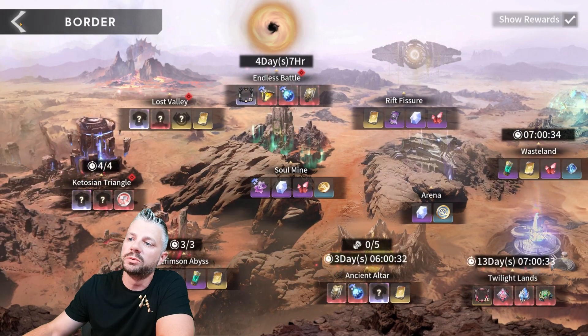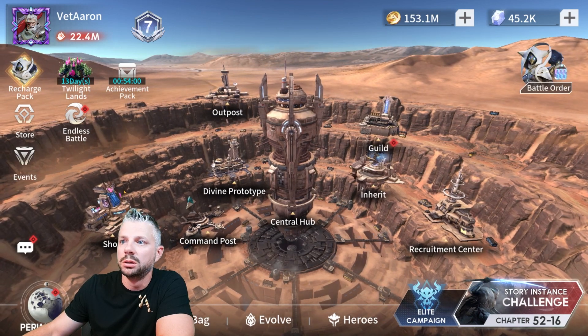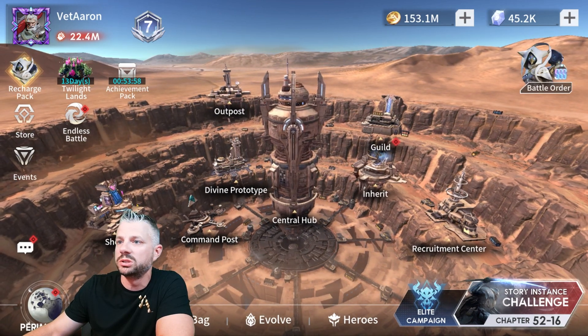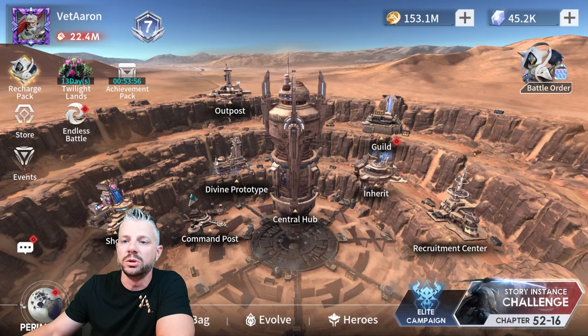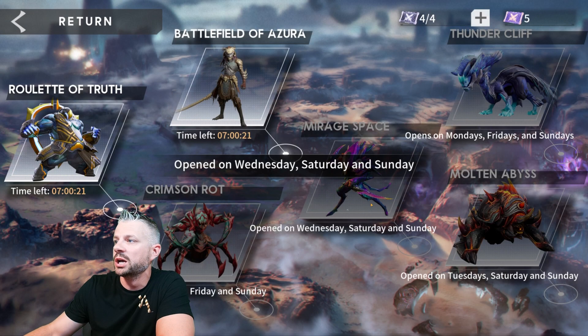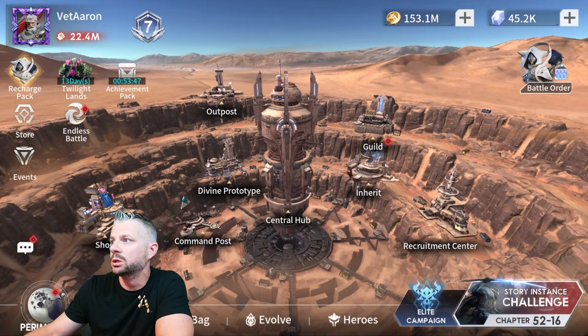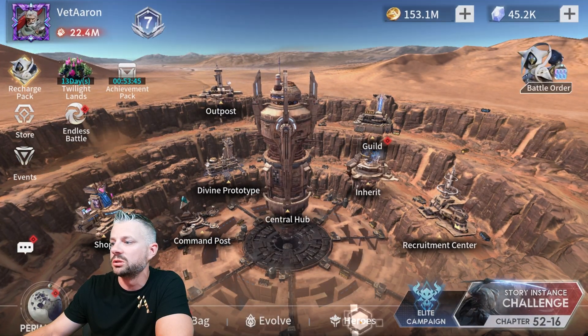We can farm Crimson Abyss 11 now — I don't hate that at all. The other place I want to test her is obviously Mirage Space, but that's going to have to wait since it's not open. Pretty interesting results so far.